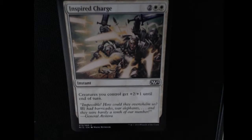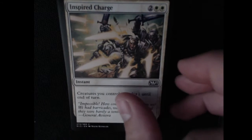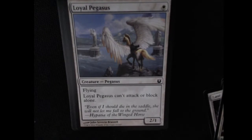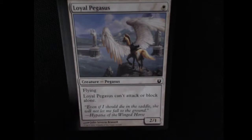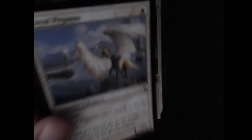Here's a common instant — creatures you control get plus 2, plus 1. Always a nice little boost there. We have a Loyal Pegasus next — a common 2/1 with flying, but it can't attack or block alone. I mean, that's not horrible, but if you got this on turn 1 it wouldn't be the greatest. But if you're playing a fast deck this might be nice, especially with that flying.